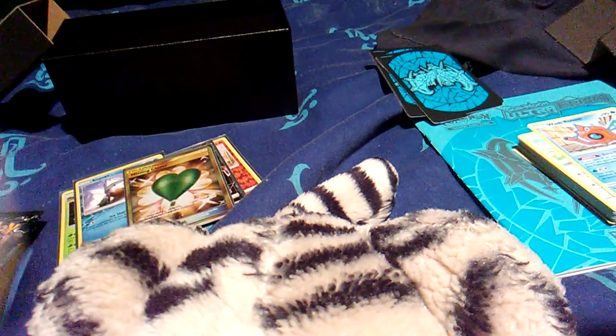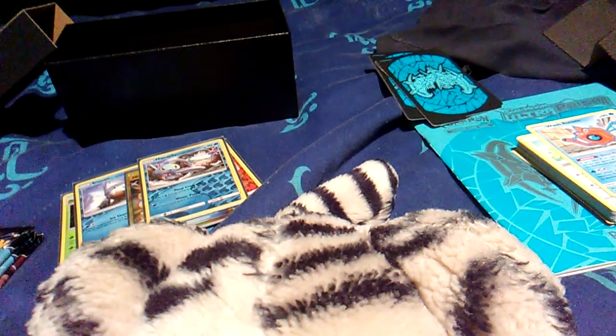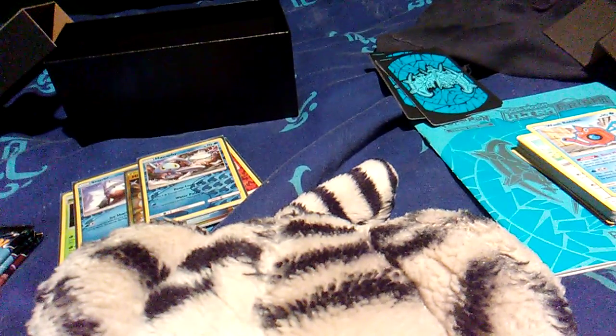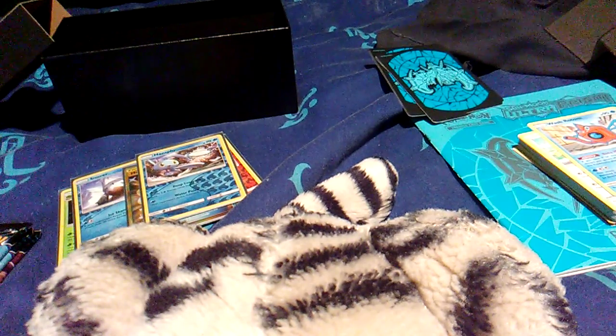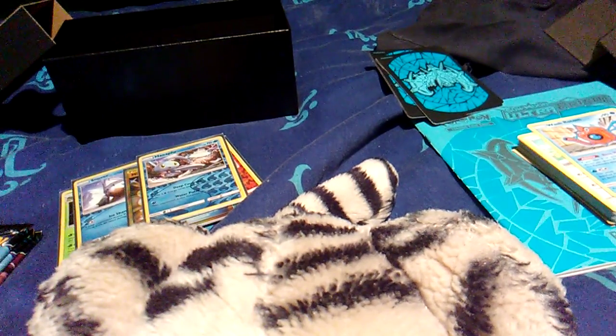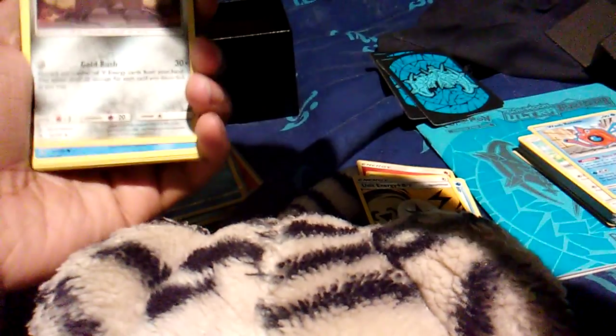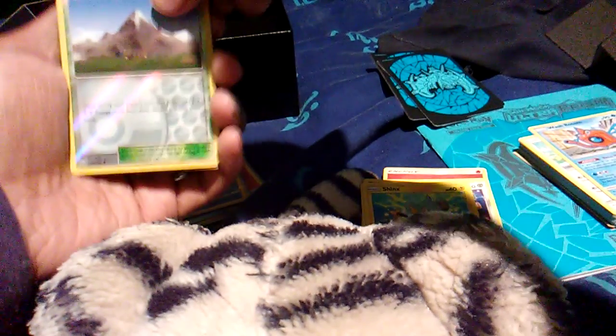Dawn Wings Necrozma needs to bring in some work, guys. This box is already looking good — we got our first GX and then we also got a Gold Rare Missing Clover. That is nice. Second pack of Dawn Wings Necrozma — another green code. Forge the front. Fire Energy, Piplup, Unit Energy, Snover, Magnemite, Murkrow, Carnivine, Shinx. Reverse Mt. Coronet and Electivire.